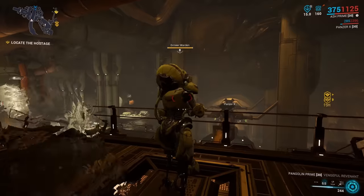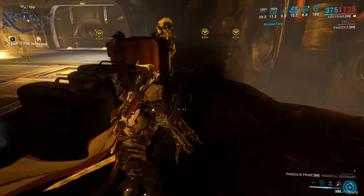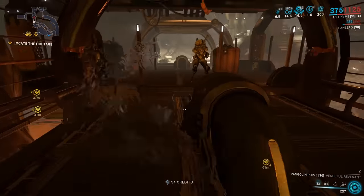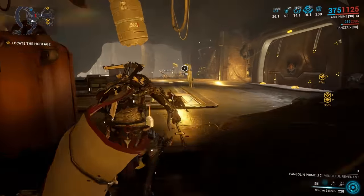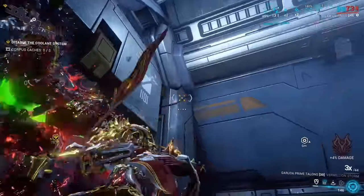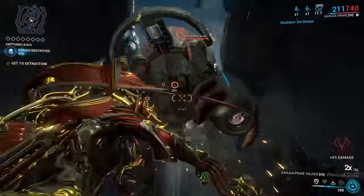Warden enemies in rescue missions take 16 times more damage from stealth attacks. The quality of specter blueprint you receive at the end of a rescue mission is based on three criteria: rescuing the hostage, not setting off any alarms, and killing all wardens in the prison area. The more of these you complete, the higher the quality of the spectre. Mission level also contributes to the base quality of the spectre blueprint.